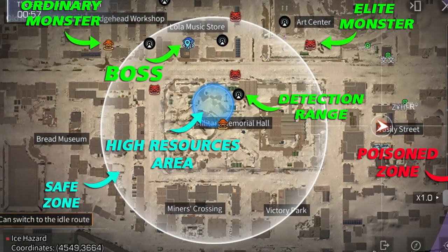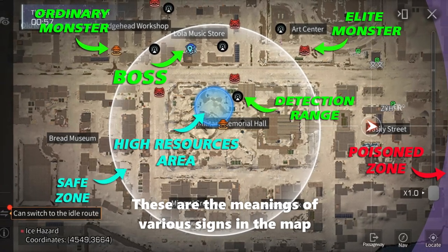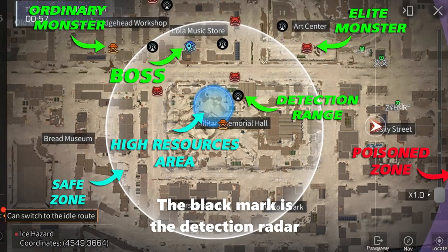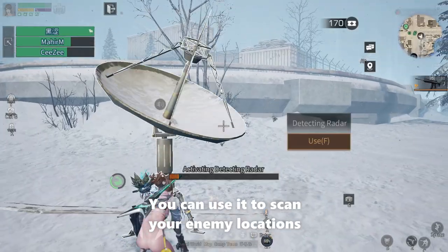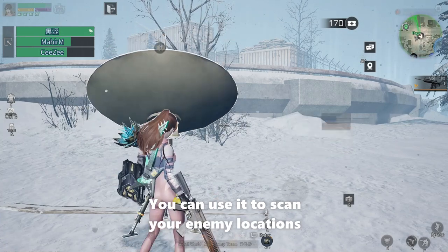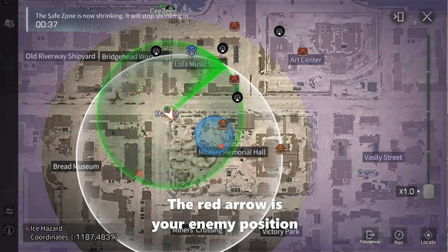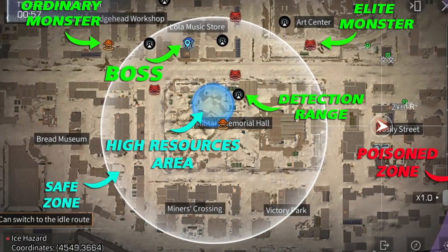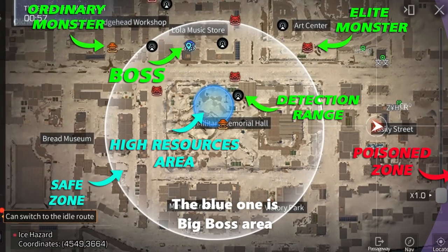These two injections are speed boosters which can increase your run speed — you can try using them later. Now let's take a look at the map introduction. These are the meanings of various signs on the map: the black mark is the detection radar, which you can use to scan enemy locations. The red arrow is your enemy's position. The orange mark is the ordinary monster area, the red one is the elite monster area, and the blue one is the big boss area.